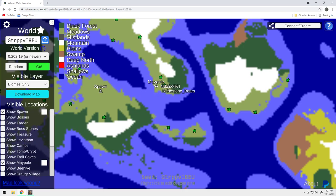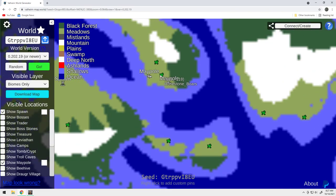First of all, here's where we're at — we're at this maypole right now. As you can see, right in between there's a boar runestone. You've got two boar runestones right here that you're going to be able to harvest your boars from. You're going to be able to have a boar farm here, so that's good.